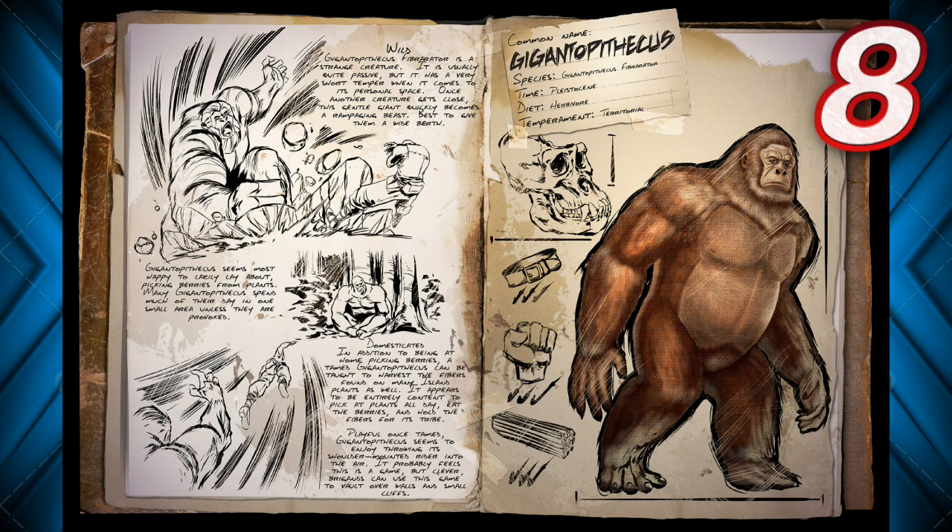For number 8, we have the Gigantopithecus. This guy is interesting because he is both very useful and very dangerous. It's very difficult to tame one because once they start coming after you, they hit so hard it just breaks through your armor. It's super dangerous — they won't stop, it's ridiculous.